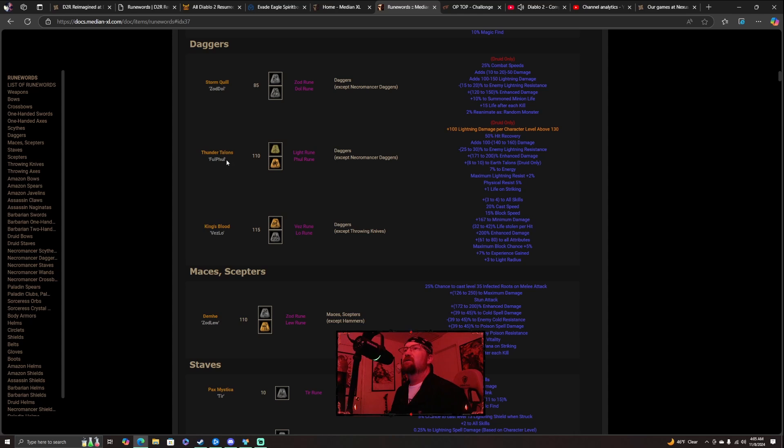Thunder Talons is also a dagger, Druid only. It takes a Light rune and a Phul rune. If you don't know how to make a Light rune, you get a Runestone and a Light Essence, put them together, and it creates a Light rune. The Phul rune is the enhanced version — not the regular Pul. This gives you 100 lightning damage per character level above 130, and 50 hit recovery, which is pretty good.